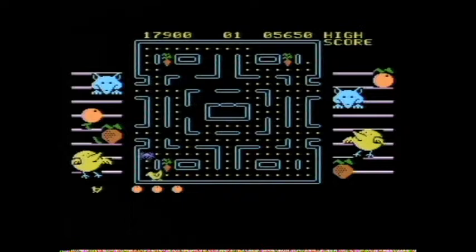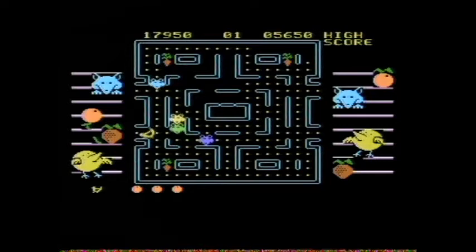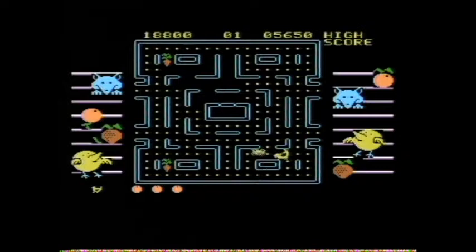I don't think the foxes are staying vulnerable for as long in this level. Maybe that's where the increased difficulty comes in. And they can't follow you through the tunnels that traverse between the screens from right to left or left to right — which is the same as Pac-Man. So that is a good strategy if you can get away with it.